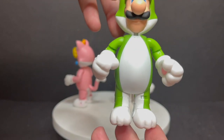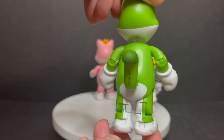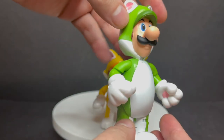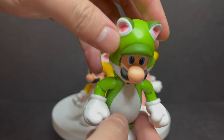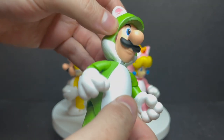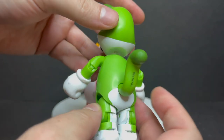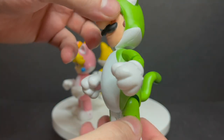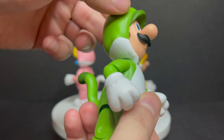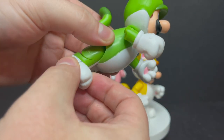Nice colors, nice designs — fun to have these. They're all dressed like cats. Starting off with Luigi: one thing I'll point out is that some of the paint on all three figures is a bit blotchy here and there. They're not bad by any means, but some can be a little nicked. Sometimes with Jakks Pacific that goes that route — I don't know if it's how it's assembled, but sometimes they get really scratched up.